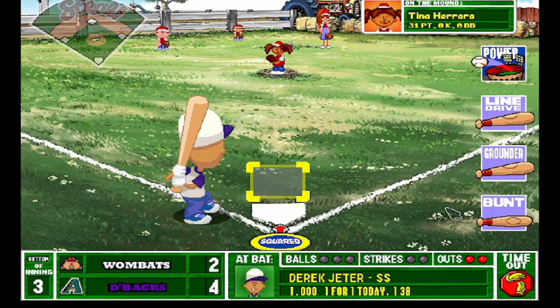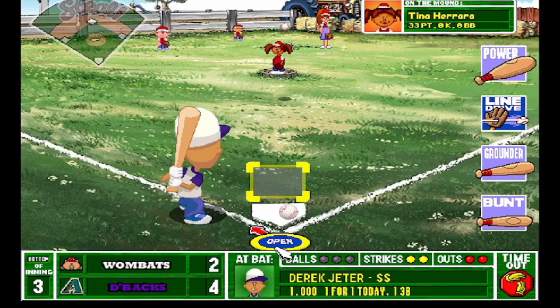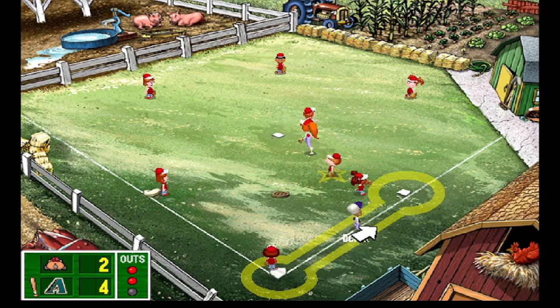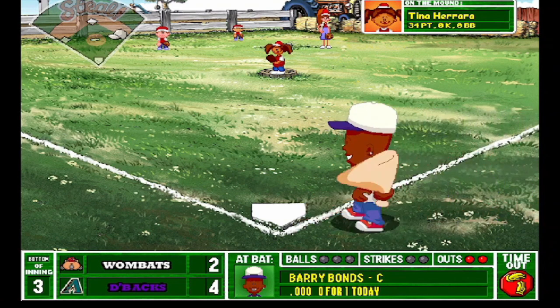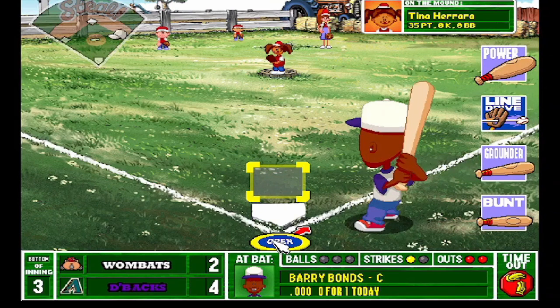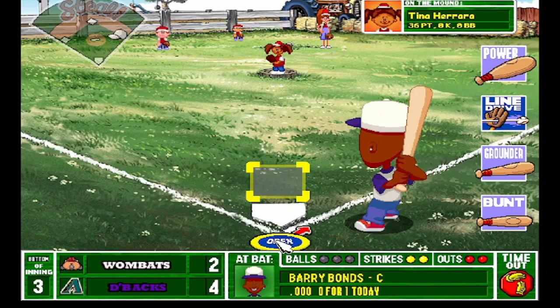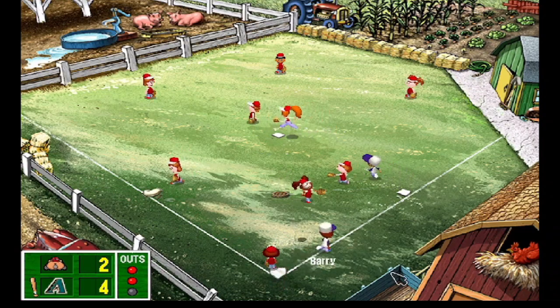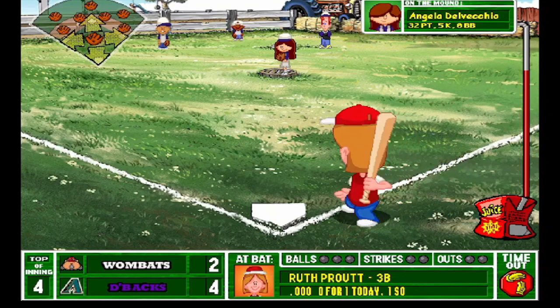Derek got stranded at third his first at bat — let's see if we can get him on base and get him home. He liked the low pitch but it was low, and that low pitch right beneath the zone is kryptonite for me. Slow dribbler to first — they fumble the bag, the pitcher cannot field it, Derek gets to first on a cheesy single. Barry's up, man at first, two outs. Tina is throwing absolute meat right now, right down the middle — he fouls it back, another foul ball, pops it up and that'll be the third out. Wow, three pitches right down the middle in a row and couldn't connect. Angela's twirling a gem — see if she can keep it going.